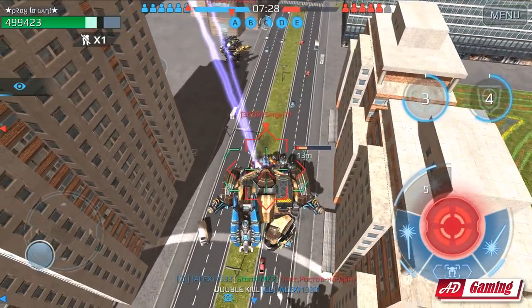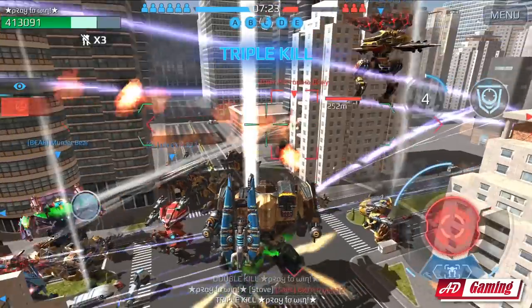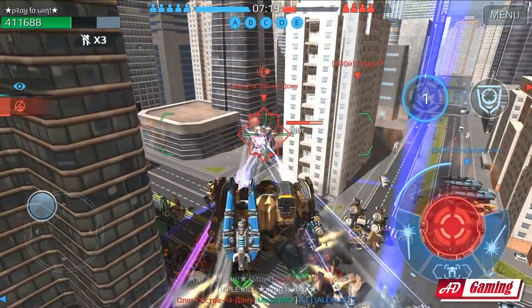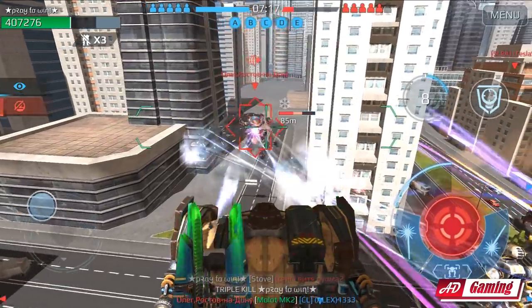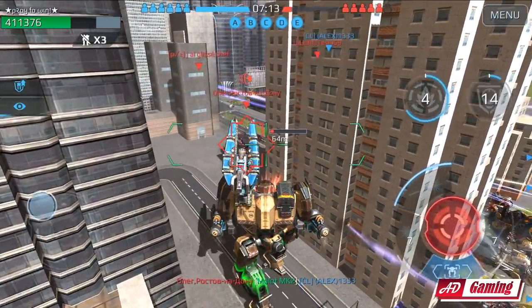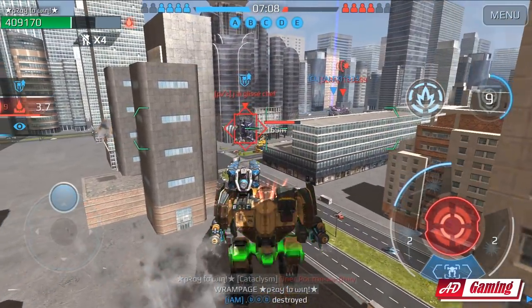I don't want this match to end so quick. This Ravana is trying to get me — we need to get him before we lose the Stove ability. There you go, we got another kill. We need to reload but we have the Resistance Mode — let's activate this. And we got the tear as well, there you go.